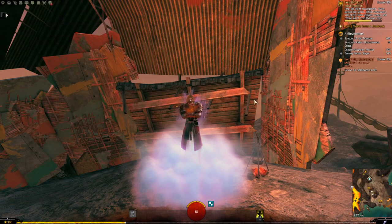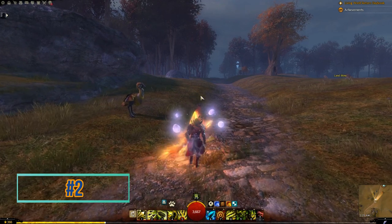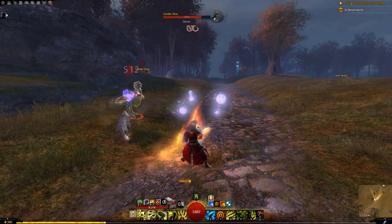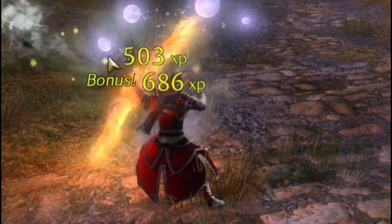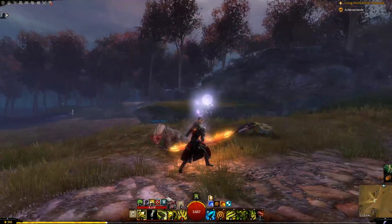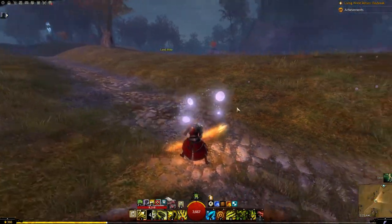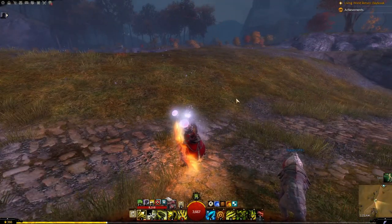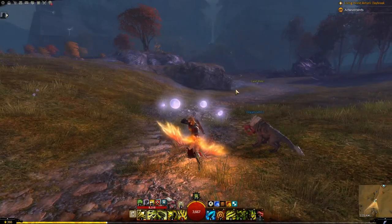When you're out adventuring, don't be afraid to kill random monsters like moas for extra experience. Enemies and creatures in Guild Wars 2 gain bonus experience for how long they've existed on the map, and you get that bonus XP for killing them. So if you're leveling, it's worth it.